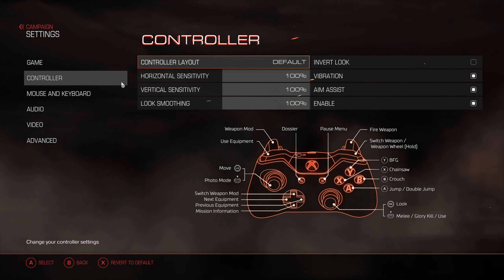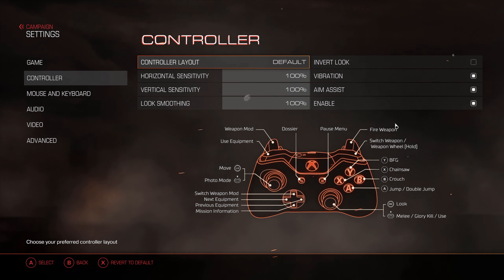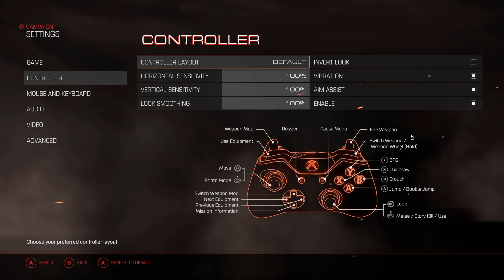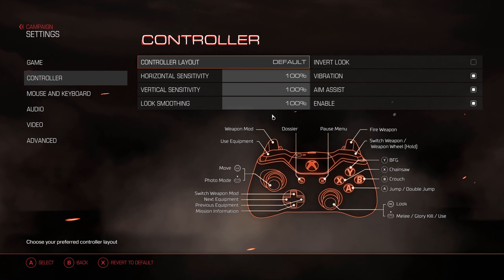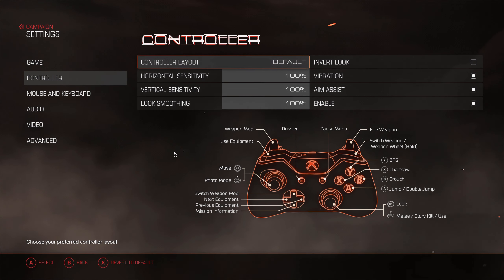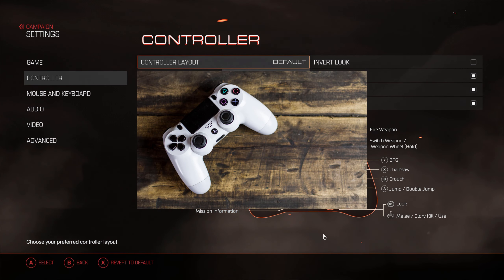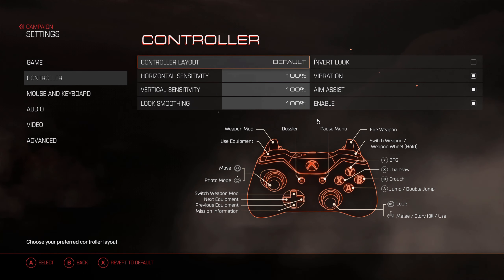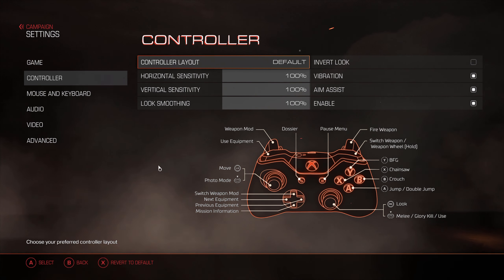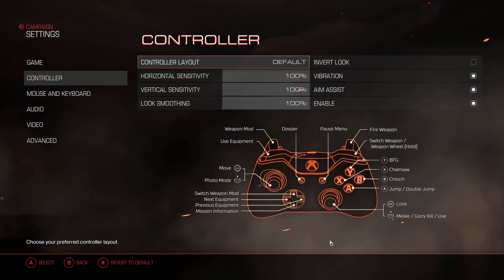The first thing you'll probably notice when starting up the controller settings in an FPS game is the controller layout. DOOM 2016 has a visual that shows an Xbox controller. You can also use other controllers — PlayStation or generic brand controllers that have the same mapping as a PlayStation or Xbox controller. Generally, because Windows is owned by Microsoft and Microsoft owns Xbox, they use Xbox controller format, so that's what we're seeing here.